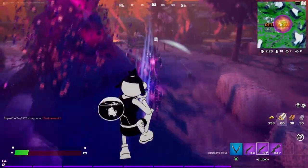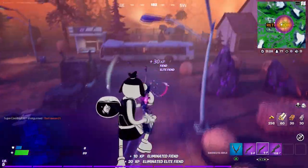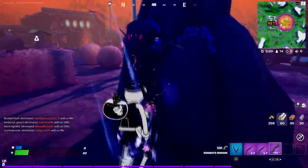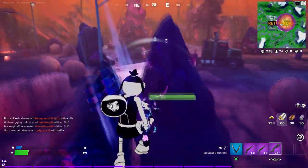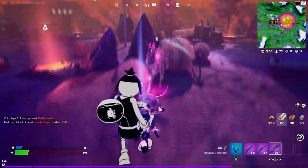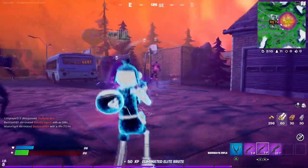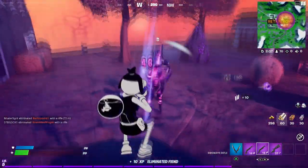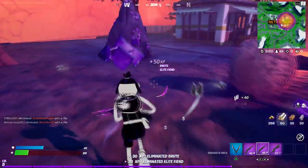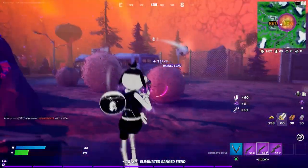Those chests drop legendary, epic, and rare weapons. Try to target epic weapons, because you can upgrade epic to legendary and then to mystic. Make sure it's the sideway minigun or sideway rifle. Right now I have both — the sideway rifle and the sideway minigun.